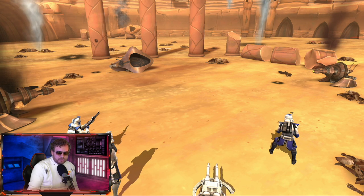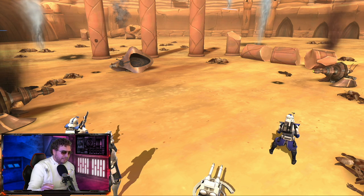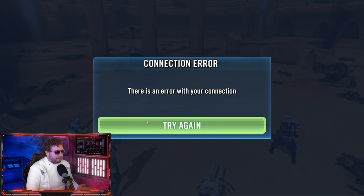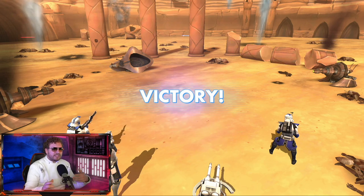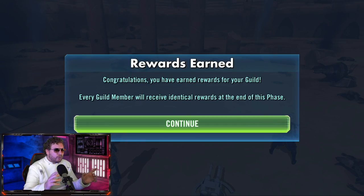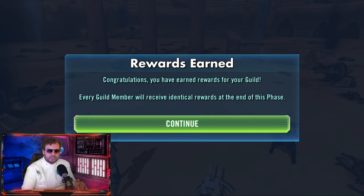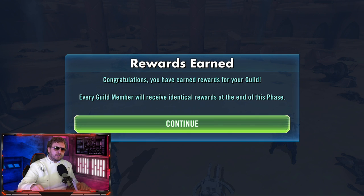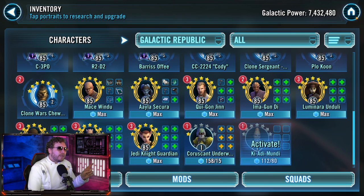We got Ki-Adi-Mundi! Now you'll notice you kind of have to work a little bit beyond the guide — the guide isn't going to spell out every little thing because those are the main cards you're dealt at the very beginning. Sometimes things are different in between and you just have to understand the rules. The main thing to worry about is when to use Stand Your Ground — on Shaak Ti definitely, and then when there are B2s, Stand Your Ground on Fives so he can get as many attacks on the B2s as possible.